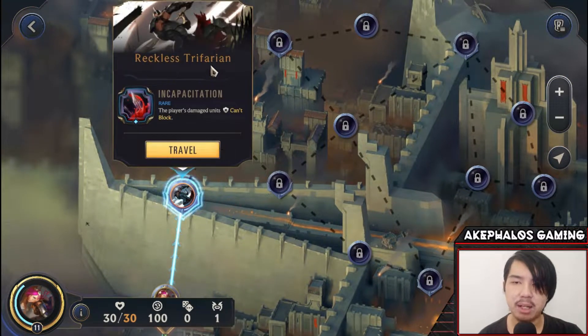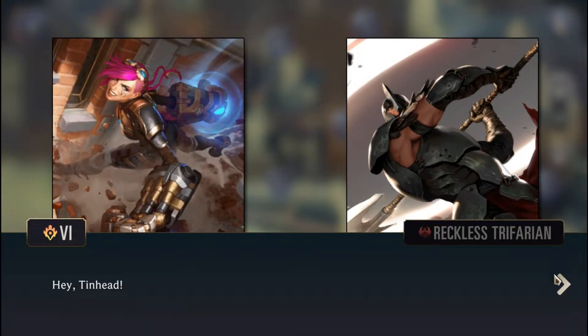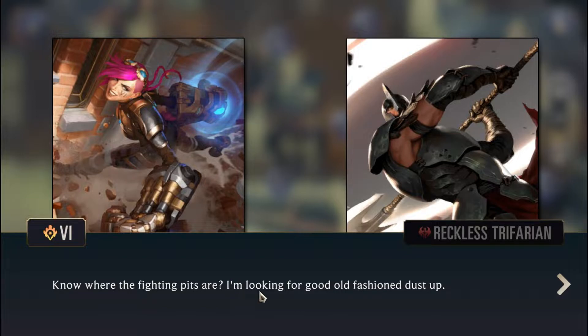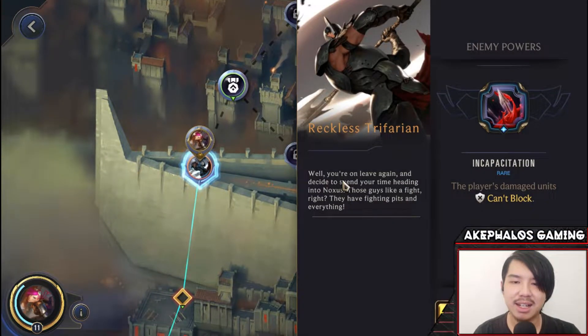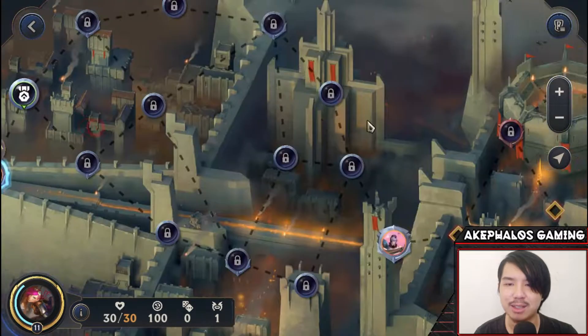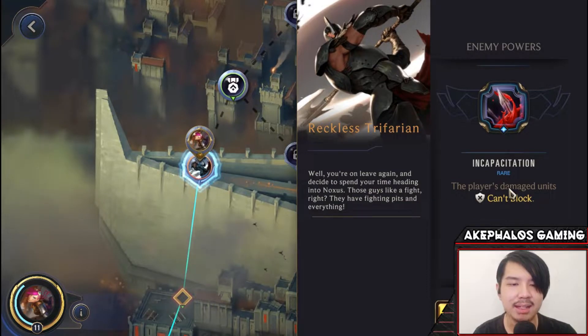Alright, let's head to the first battle against the Reckless Trifarian. There's some opening dialogue — Vi asks about the Fighting Pits, and the Trifarian responds. Vi mentions heading into Noxus for a fight, pointing out there's a grand Fighting Pit called Noxcry arena. Yeah, the Fighting Pits is over here in Noxcry arena, so that's definitely a correct deduction. Let's go ahead and take them on.